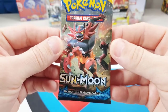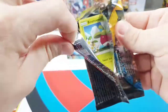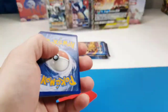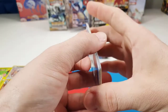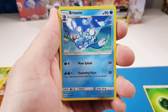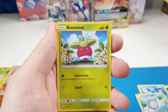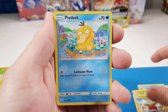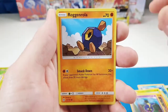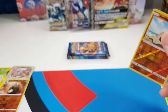Let's see if Sun and Moon base set, which is notoriously not giving up any pulls, will deliver. Lith Energy, Spinda, Polteageist, Steenee, Bounsweet, Psyduck, Cottonee, Cosmoem, Roggenrola, Reverse Sandygast, and a regular rare Bewear.